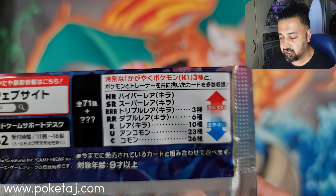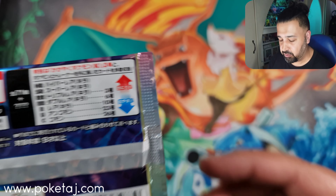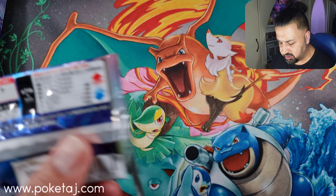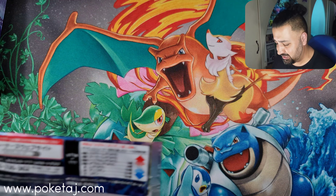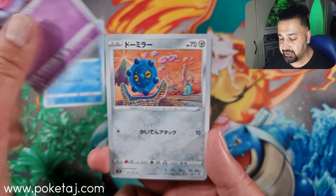There we go — 26 commons, 23 uncommons, 10 rare cards which are hollows, six V cards, three V Star cards, and then we've got SRs, HRs, CHRs, and CSRs in here as well — 28 in total. Six of those are CHR cards and two are CSR cards. Remember, CSR cards are your box hit, so if you get a CSR card it's probably going to be your one and only box hit. CHRs are guaranteed three in this box opening.